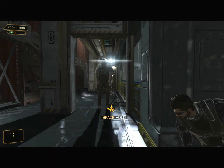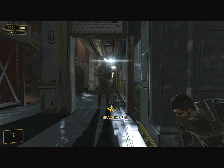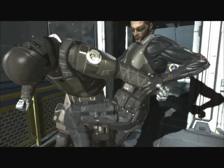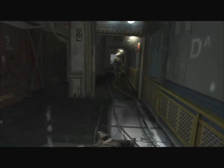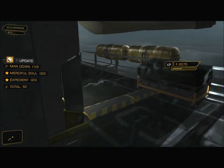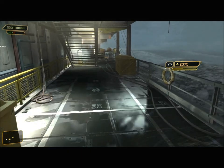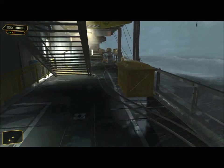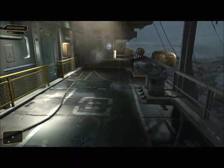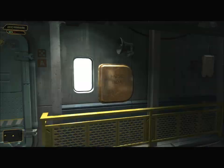All right, we got two guys here. I'm gonna wait for this one to turn around. I wager he will eventually, and I'm right. Let's move the body before he gets spotted. That single takedown was another 50 XP. Brings my total to 2,075. Drag him all the way back to where I first popped up onto the deck.